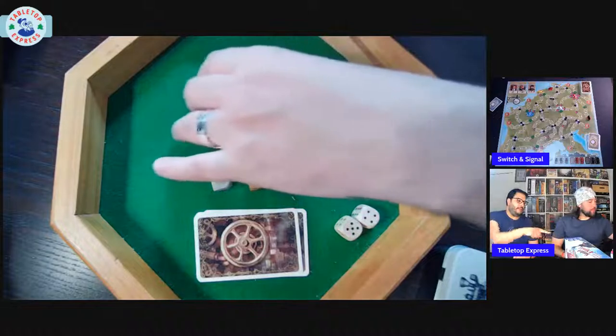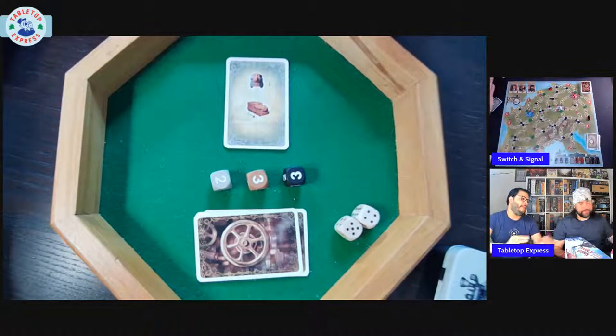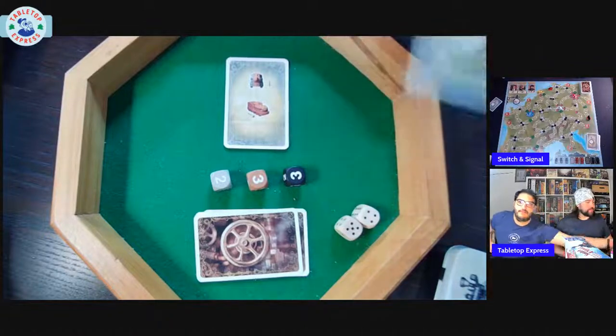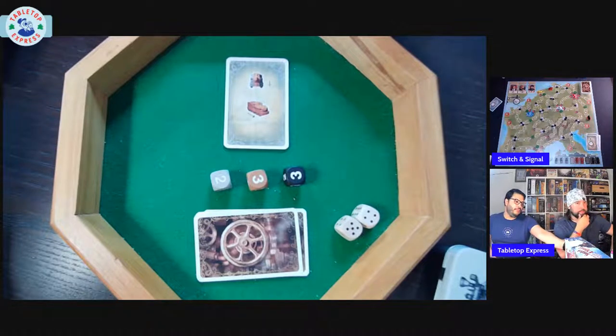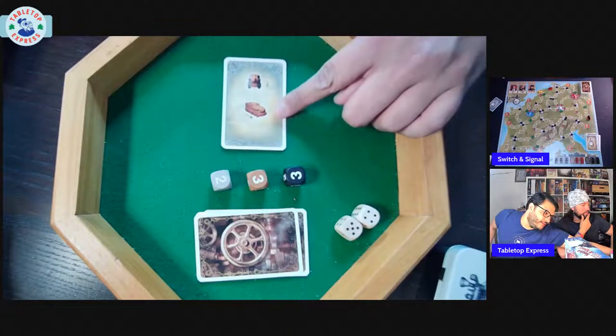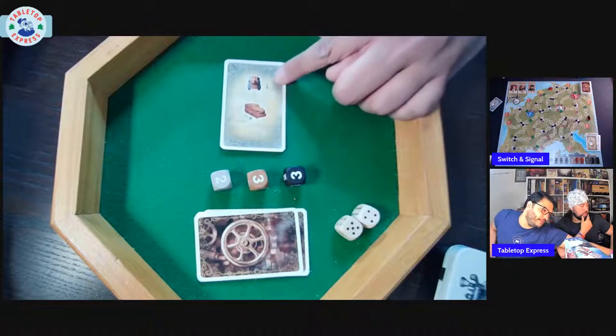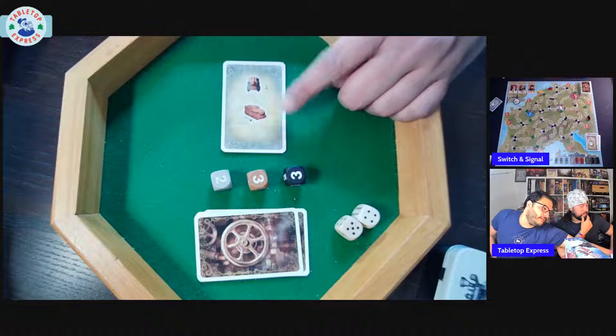Destination cards have clocks on the back. Each card tells you what to do — for example, lay down a train of a particular color and then move all trains of that color. You follow instructions top to bottom, so you lay down trains first, then move.